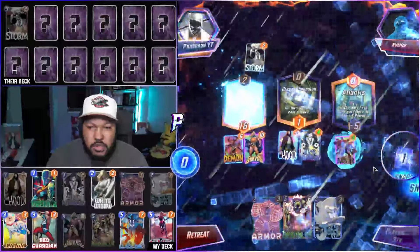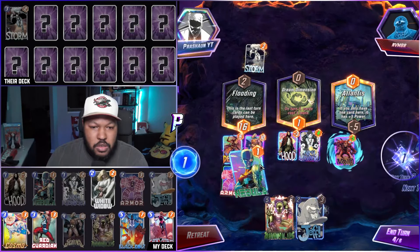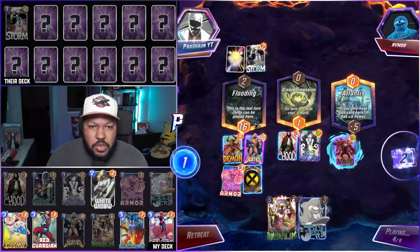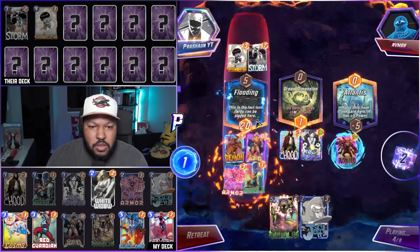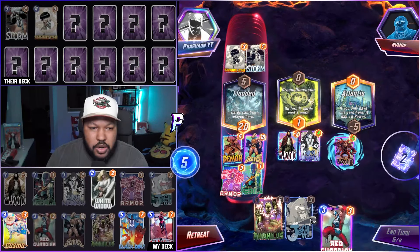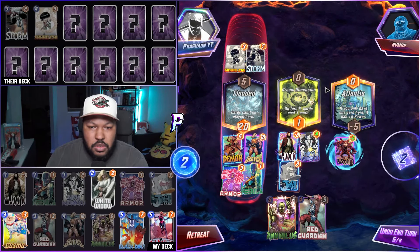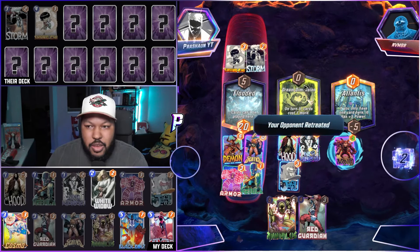I'm going to snap and then play Armor and Nebula — probably overkill at this point. Turn five, we just go Jeff in the middle. They retreat — that's a Shang-Chi threat avoided.